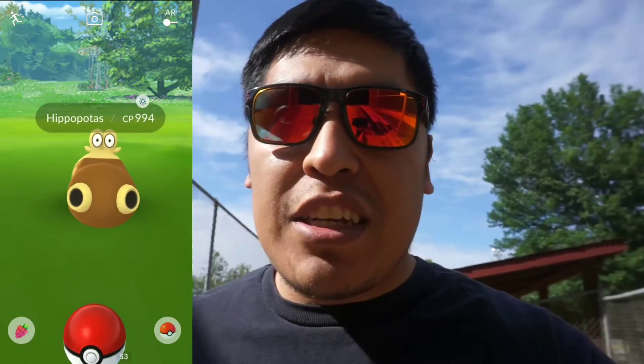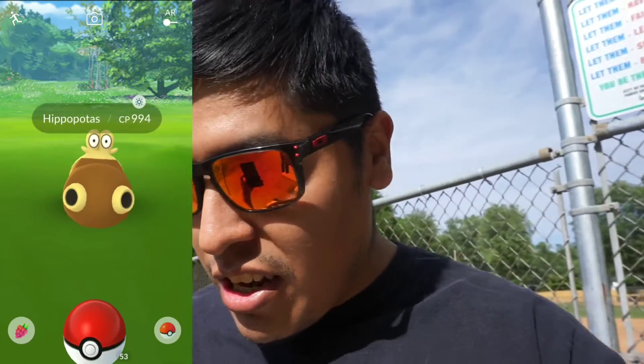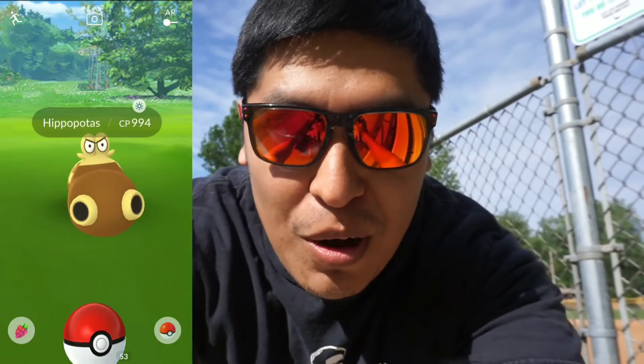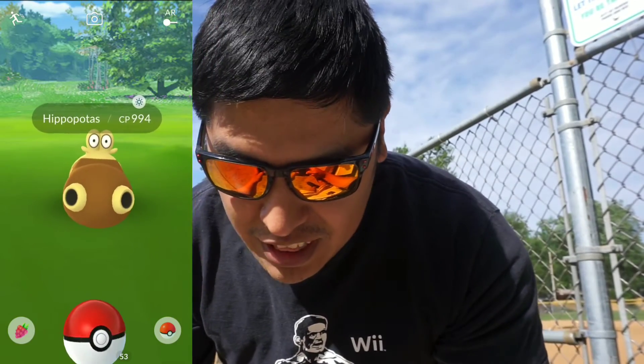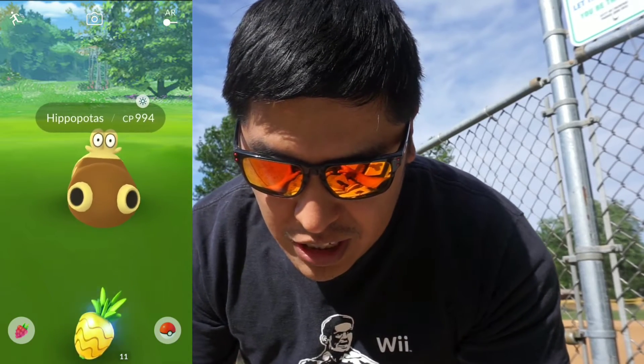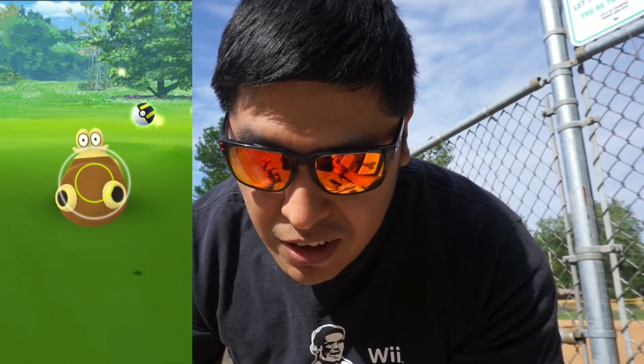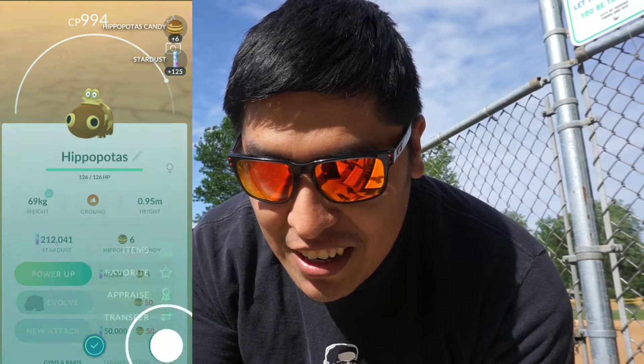Let me set down the camera real quick so I can catch this new Pokedex entry Pokemon. 994 CP — we're gonna use a Pinap Berry because we want to try to evolve one of them at least in this video. Great throw! There we go, that's awesome guys — Pokedex entry! We caught it with the Pinap. Into the Pokedex — that's awesome! It appraised as Strong, not that bad.